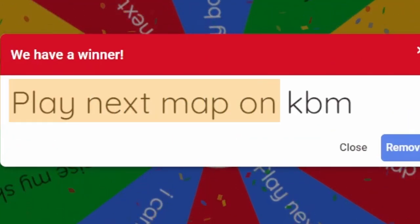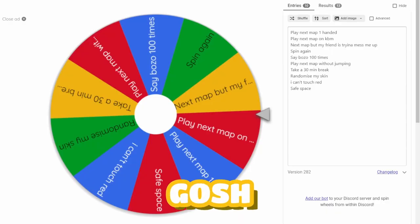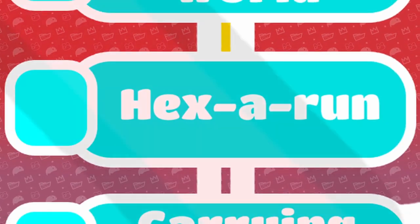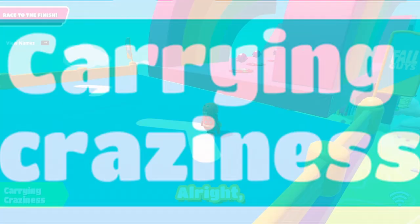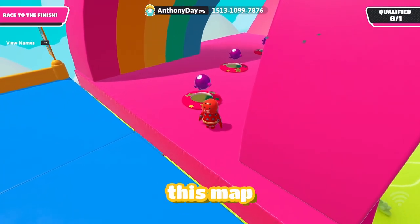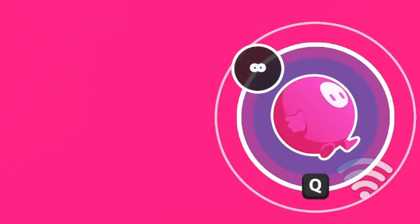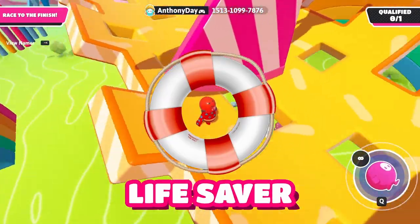The punishment is: play the next map on KBM — keyboard and mouse. This is gonna be hard because I'm really bad at keyboard and mouse. The next map is called Carry Craziness by Green Turtle. I do see the ball power-up, which is really good because in ball form you can't physically ragdoll — it's like a lifesaver.